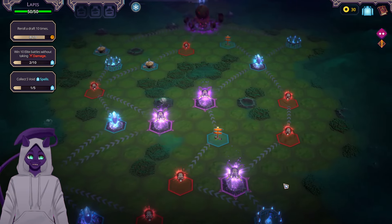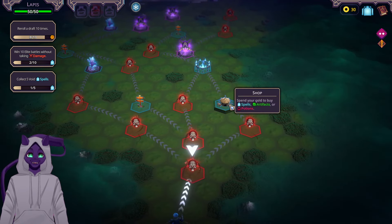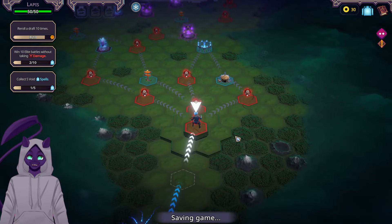We've got a double elite path, some stores, and a couple of upgrade stones on the map now. That's actually big — that wasn't a thing before.